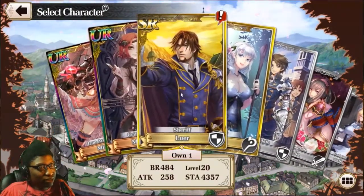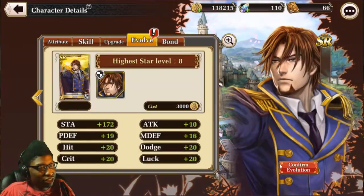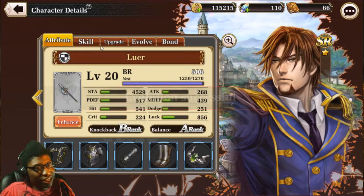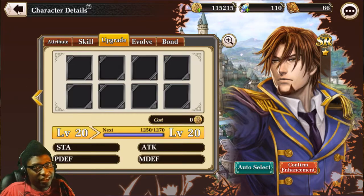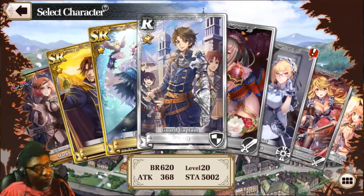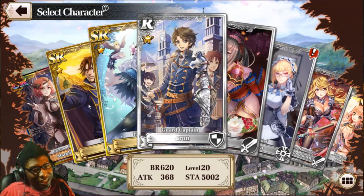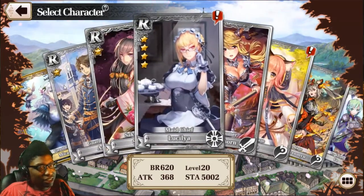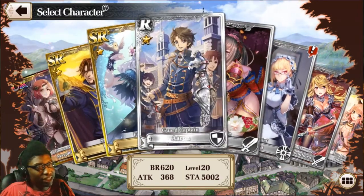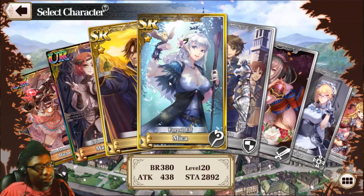The evolution system is pretty straightforward — you go in and hit evolve if you have a copy of a character, and they get a star. The max stars you can have is five. This is what a five-star looks like — just that little magnificent star there. They also shine once they reach max stars.